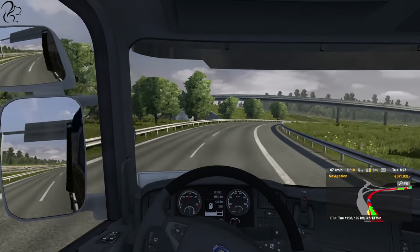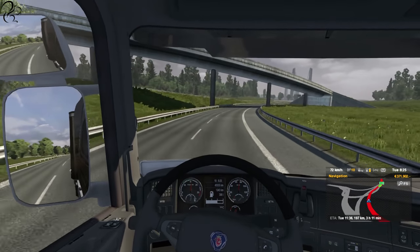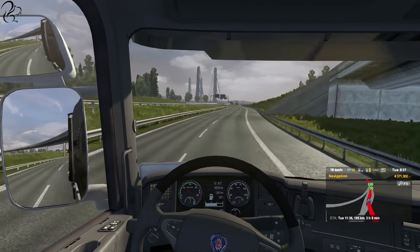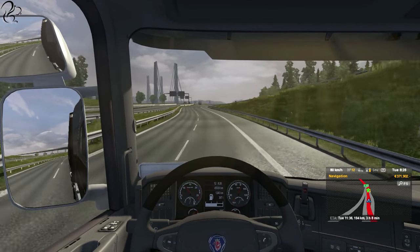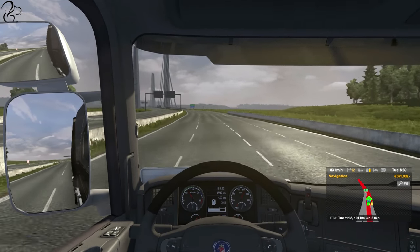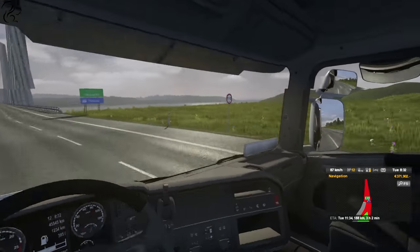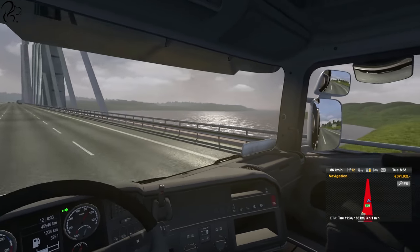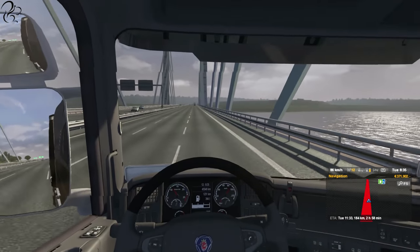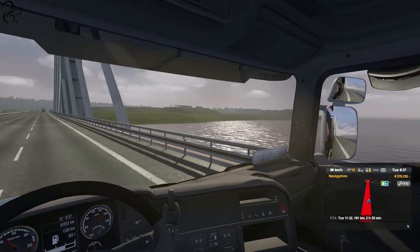I'm just passing on what I've been taught by truck drivers via emails. On a flat surface the top of my green zone is about 1600 RPM on this truck, and that's pretty much where I should be changing gear, so that the next gear change brings the rev counter back to about 1100-1200. Now if you're going up a very steep incline — while I'm talking, just look at the scenery — that's a different problem.